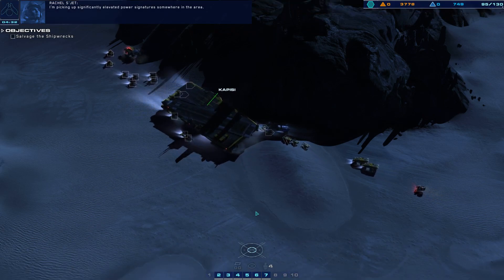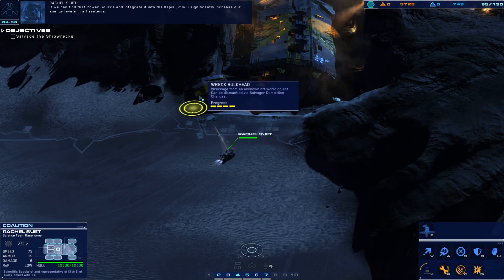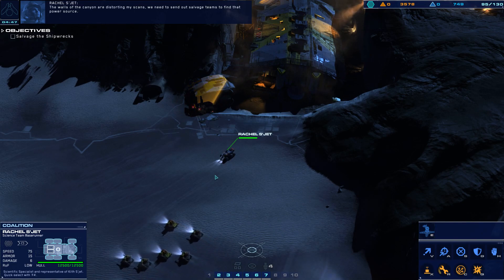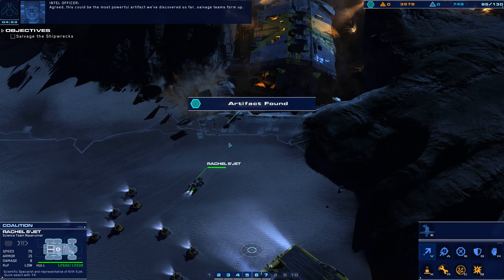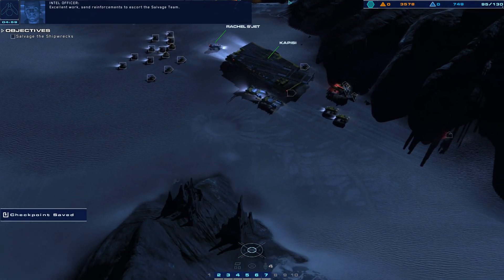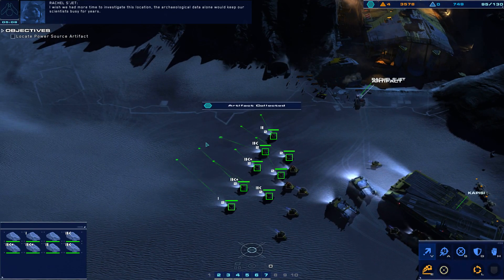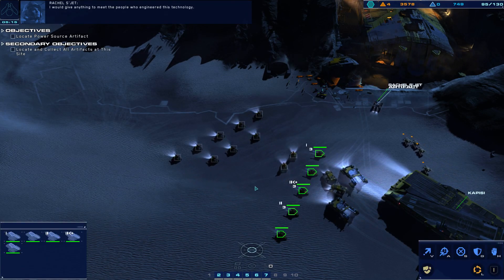I'm picking up significantly elevated power signatures somewhere in the area. If we can find that power source and integrate it into the Capizzi, it will significantly increase our energy levels in all systems. The walls of the canyon are distorting my scans — we need to send out salvage teams to find that power source. This could be the most powerful artifact we've discovered so far. Salvage teams, form up. Artifact found. Excellent work. Send reinforcements to escort the salvage team. I wish we had more time to investigate this location.